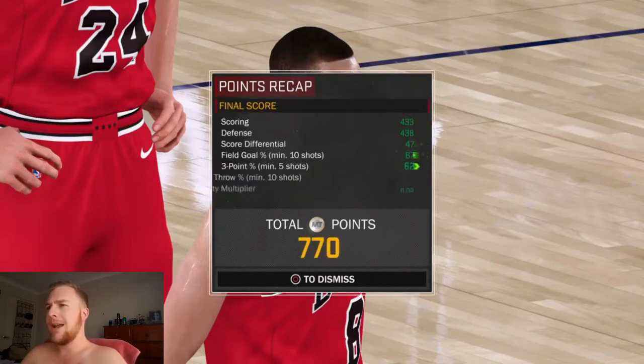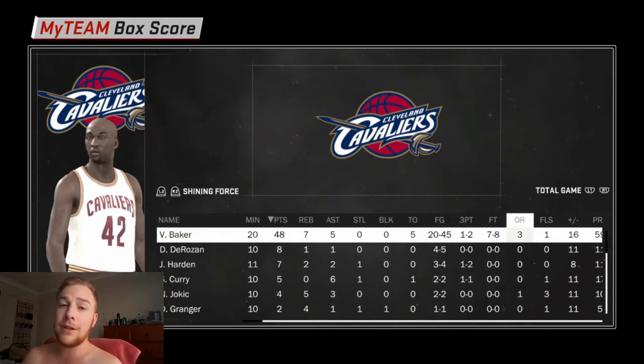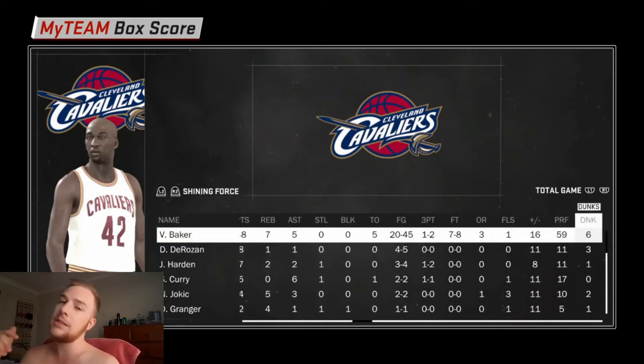We should probably be expecting around 8 to 900 MT — we actually crack the 1000 mark, which is pretty good. Getting into his box score: this Vin Baker went off today. He played 20 minutes, put up 48 points, 7 rebounds, and 5 assists — he was halfway to a triple-double. In terms of field goals, we went 20 from 45, a lot of that due to fatigue. He got blocked a few times and had 5 turnovers — putting that down to his fatigue and endurance level. He also grabbed 3 offensive rebounds and put up 6 dunks — so he can throw it down even though his driving dunk rating is not the best.